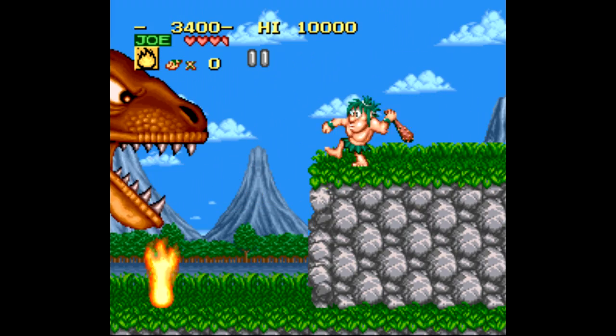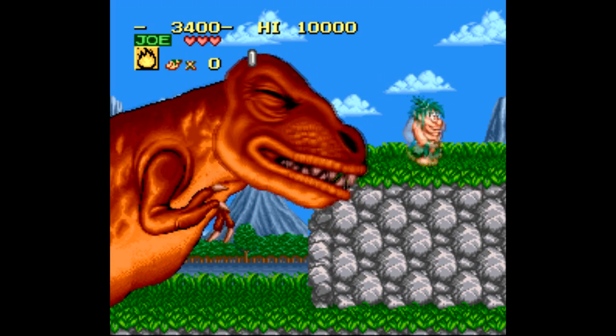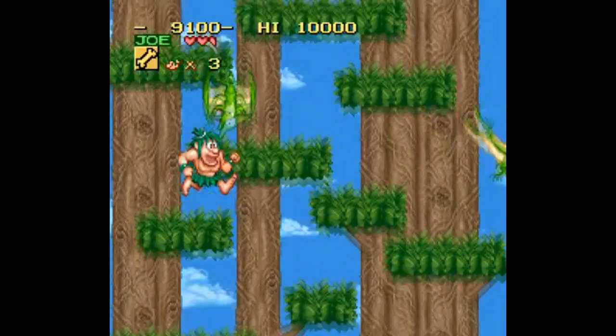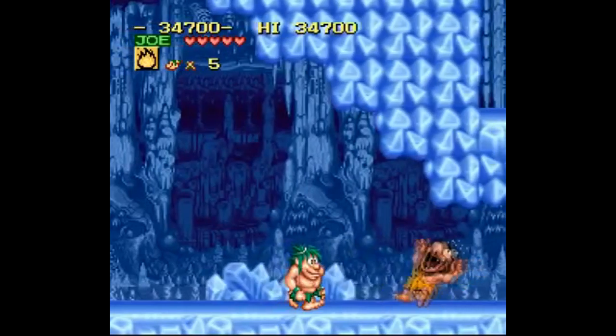Joe and Mac is exactly what you'd expect just based on its cover. You're two cavemen fighting dinosaurs, mutant plants, and other cavemen. You fight with clubs, bones, and fireballs that travel on a trajectory, traversing through the jungle, a volcano, a waterfall, and of course the token ice world.